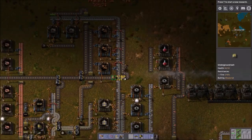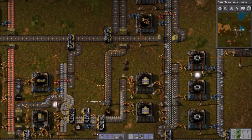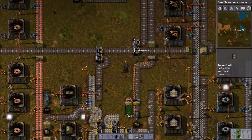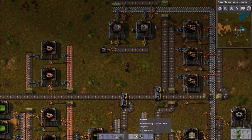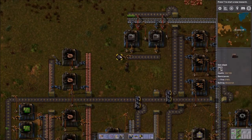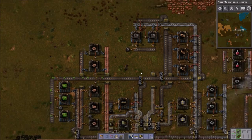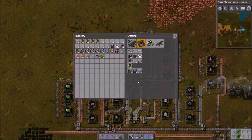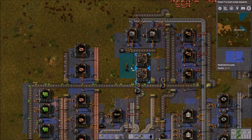Now in order to make green science we're gonna need an inserter and a transport belt. Oh jeez — this right here, this was like made for what I'm about to do. I'm probably gonna want an assembly machine Mark 2 making this stuff. Storage of iron again — shocking. There we go, assembly machine Mark 2.